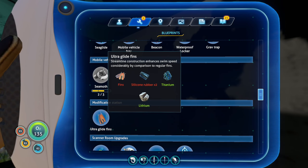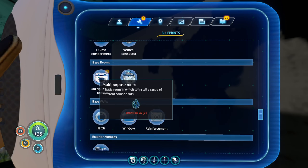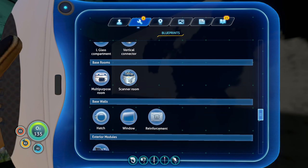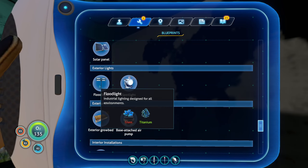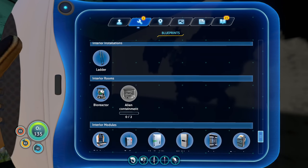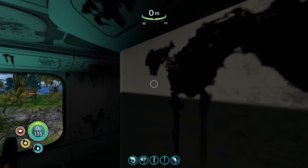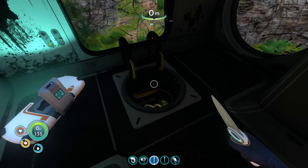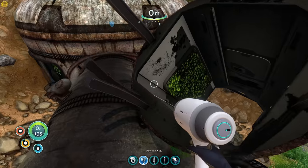Ultra glide fins - silicone rubber, we can make this. I've got fins already. Multi-purpose room - oh, I thought I needed two. I can make this too. Floodlight. Spotlight. Makes the place a bit more lit up. Exterior grow bed. Swivel chair. We're getting a good bit of stuff here. But these people - what happened to them?